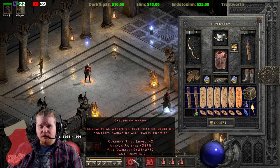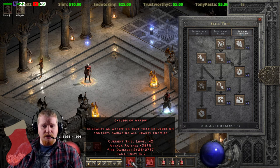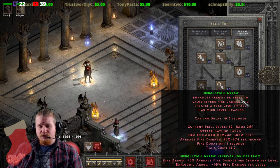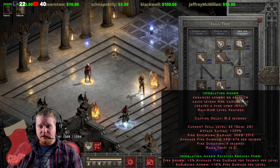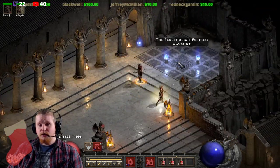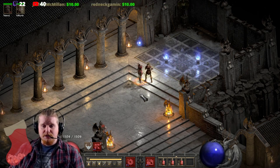Another interesting thing about the Exploding Arrow Amazon that the Freezing Arrow Amazon doesn't have is she also has access to Immolation Arrow, which is slightly better in terms of single-target damage than Freezing Arrow, and slightly better in terms of single-target damage than Exploding Arrow. So you get to utilize that along with your Exploding Arrow to get a little bit of extra oomph out of it.